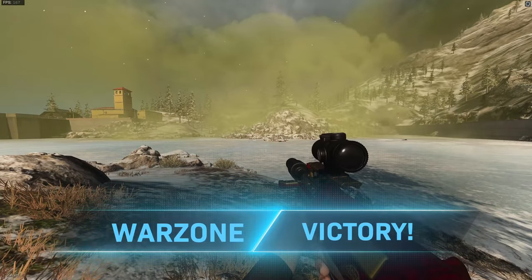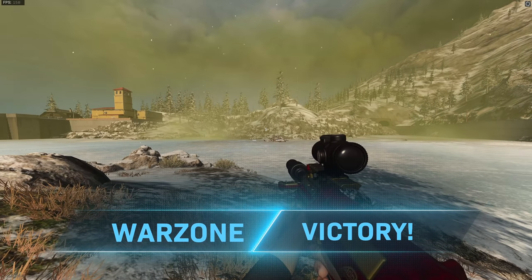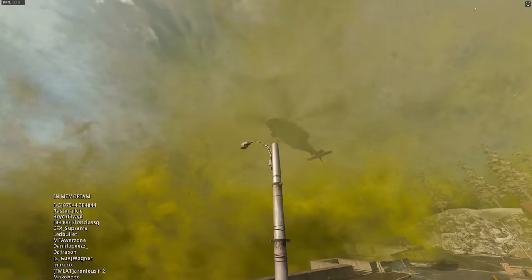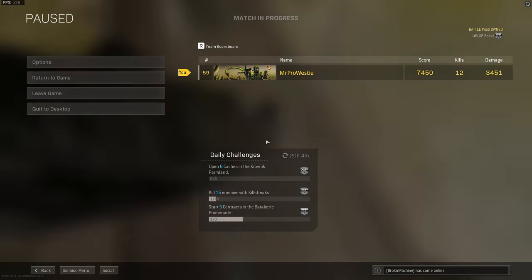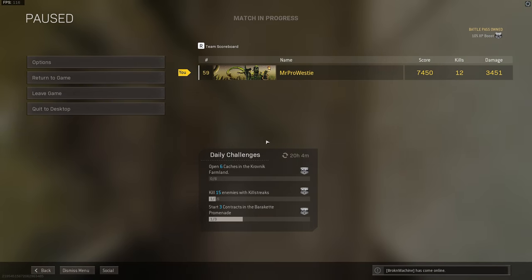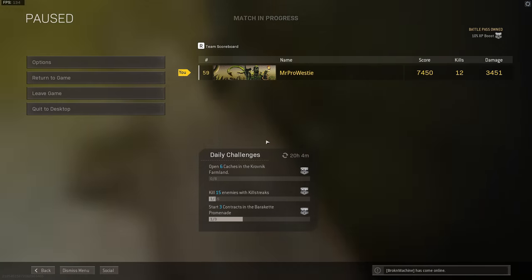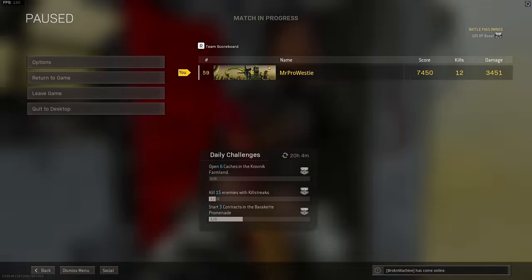That's the AUG in Warzone with the Agency Suppressor. Oh my goodness me, what an ending! That AUG is fun. What did we get in the end? 12 kills, 3,500 damage — that's pretty decent, that's a pretty decent win. Get the AUG leveled up now, because it's going to get nerfed — I swear it will. Thanks very much for watching, and I'll catch you all in the next one.